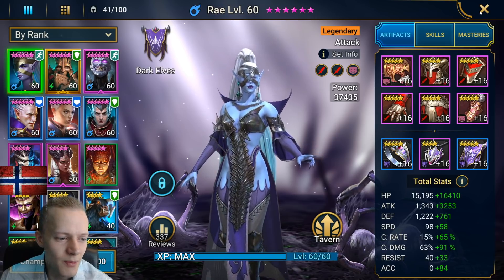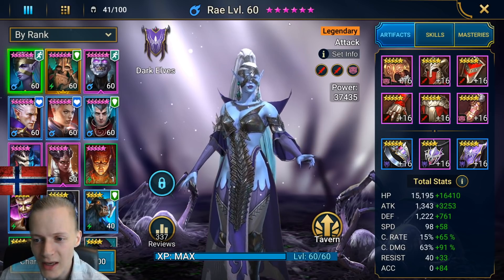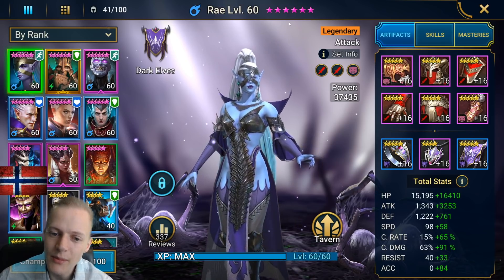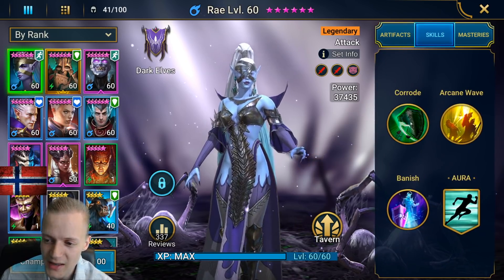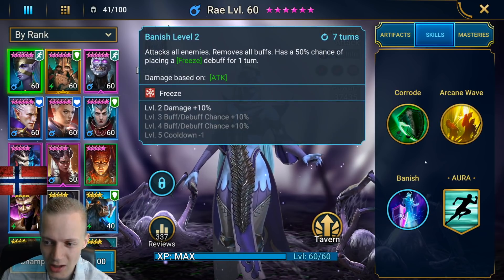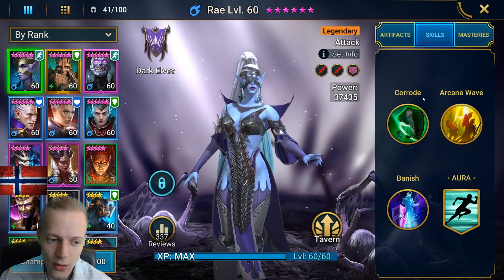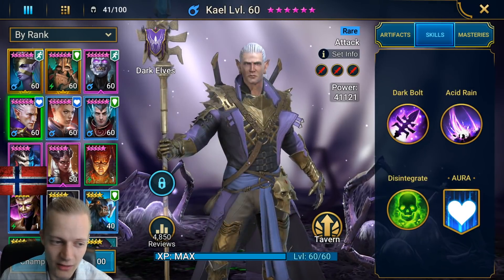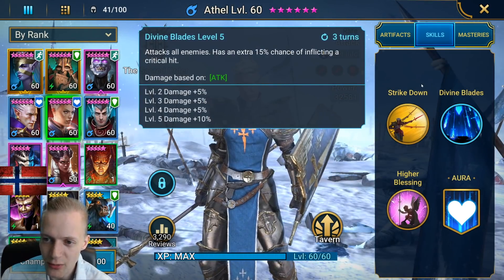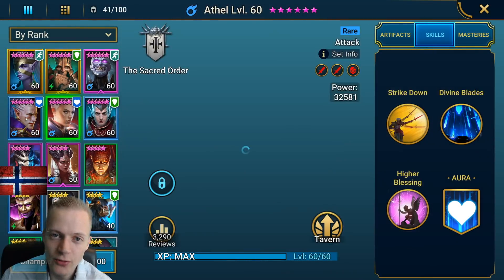So the main key point is using a lot of AOE hitters — area of effect — which means they hit all enemies at the same time. For example, Ray would be fantastic for this because she attacks all enemies with multiple skills. If you get a lot of AOE heroes — like Ray, Kale doing AOE, and Atul doing AOE — these are all area of effect heroes which will help you a lot.